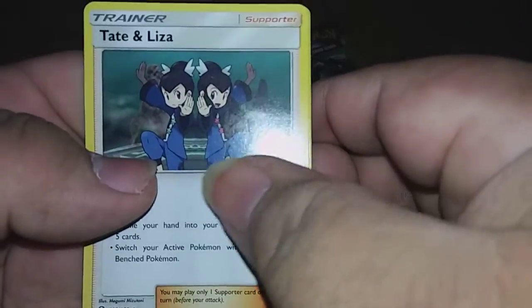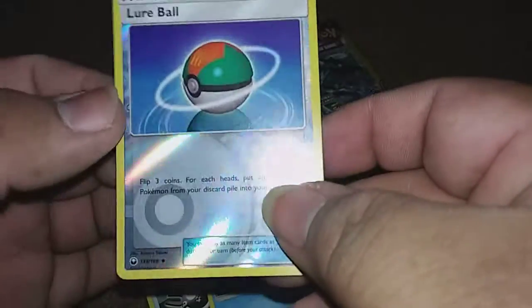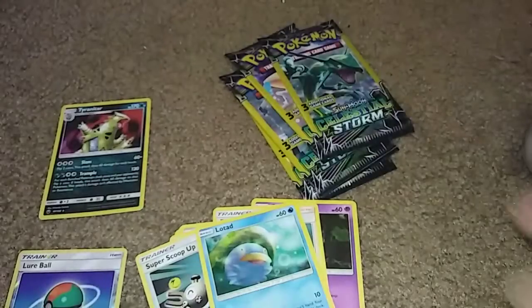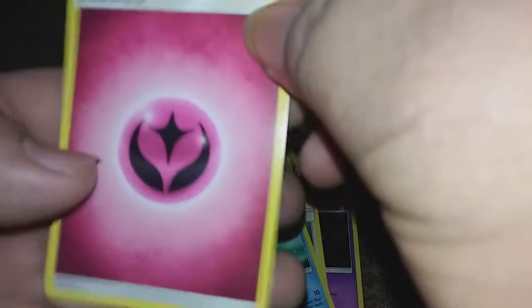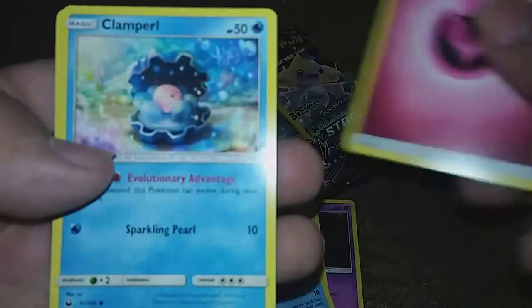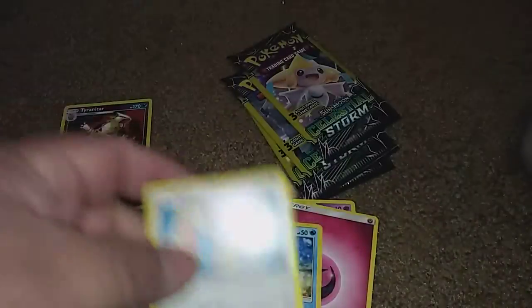We got a Tate and Liza, a Lotad, and a Reverse Holo Lure Ball. Next pack: we got a Fairy Energy, a Clamperl, and a Skiddo.